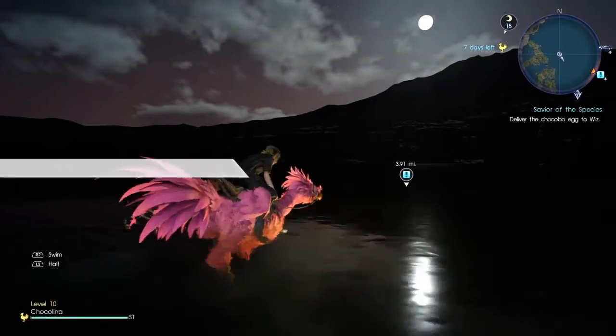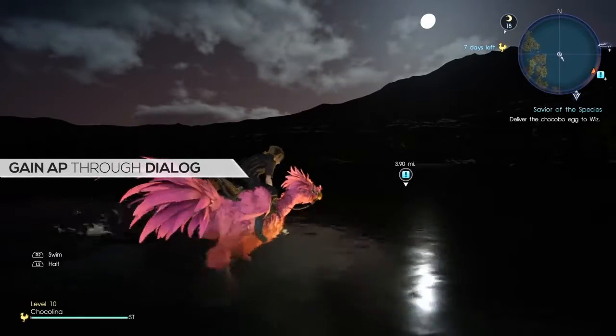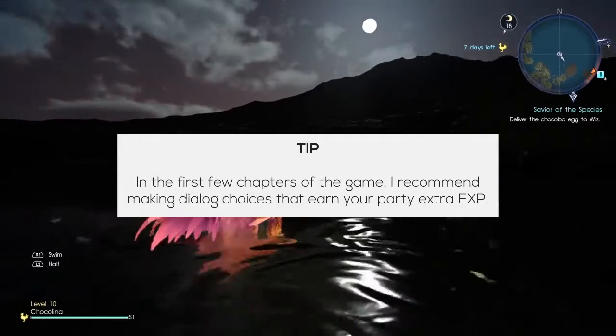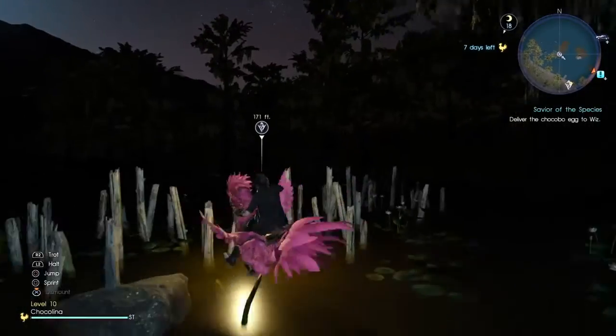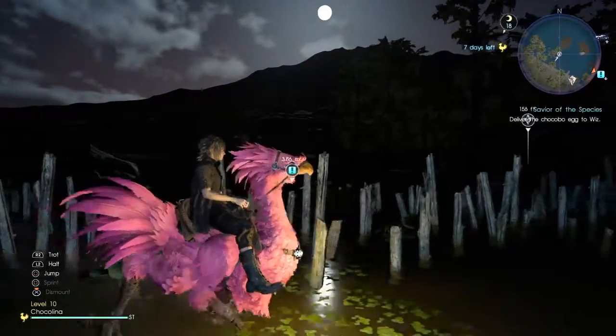The choices you make during dialogue will earn you experience for your entire party, experience for specific party members, AP, and sometimes items. You might earn one or two AP here and there for a dialogue choice, but you won't earn too much, so don't worry about saying the wrong thing. If you're really concerned about it, you can probably find all of the answers somewhere online or in a strategy guide if you've purchased one.